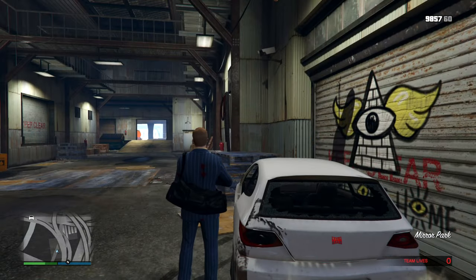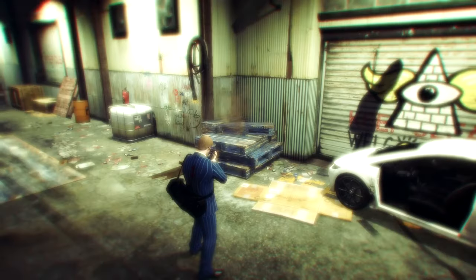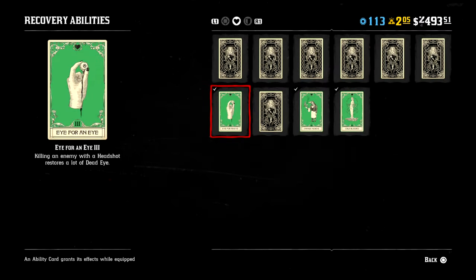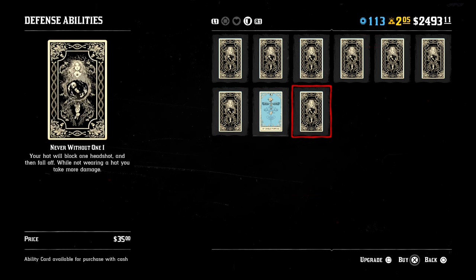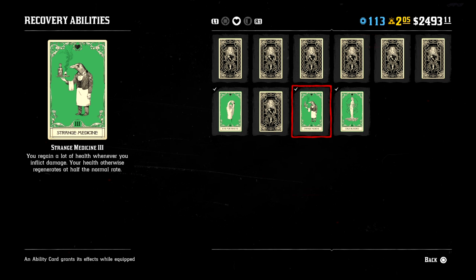It was something that was overlooked by most casual players in Red Dead Online, but it was actually crucial to online in general. These cards worked pretty much as follows: you would either have a passive perk or a perk that you'd have to earn through a kill, a headshot, or running around unarmed, but they would give you some sort of bonus — for example, if you were unarmed you'd take less damage from bullets, and there were also kill skills where getting a kill would regen some health.